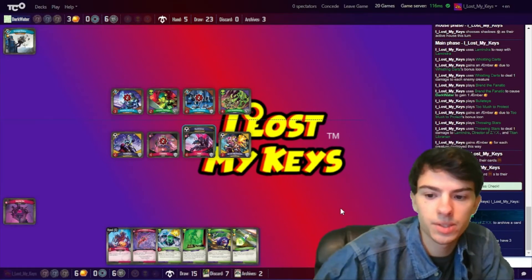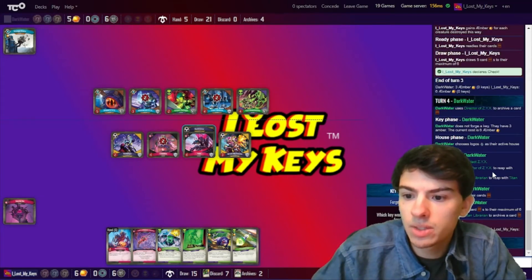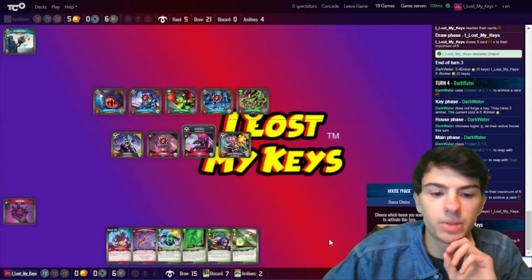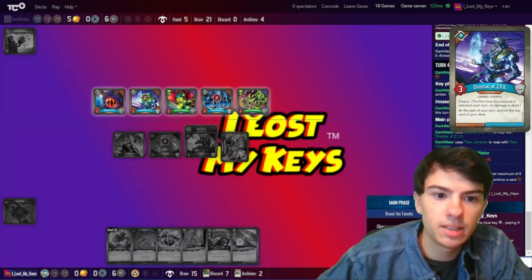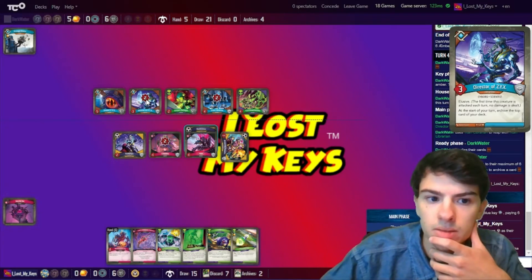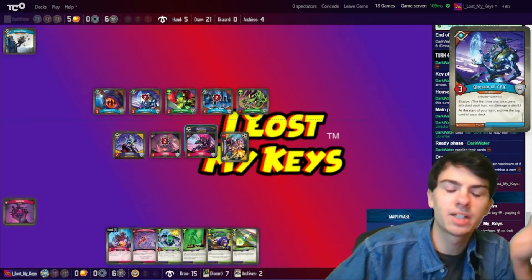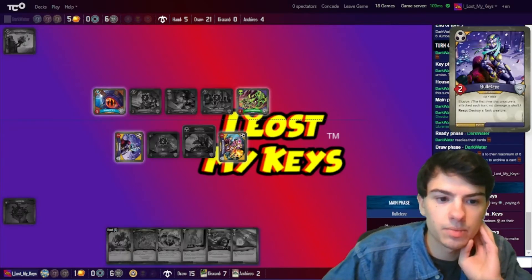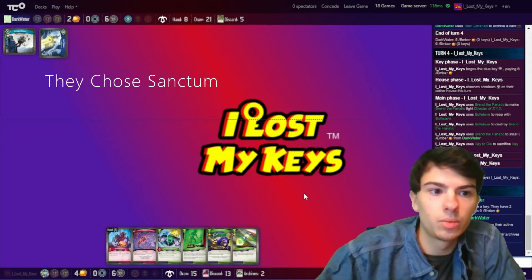I got a pretty good Mars hand for next turn. They are choosing Logos. They played Project ZYX, reaped with Director of ZYX and Titan Librarian as well — so they are archiving a lot of cards. Okay, so I'm gonna forge the Blue Key. I'm actually gonna go Shadows. I'm going to fight here — oh wait, it didn't kill it. It has Elusive! I didn't even realize it had Elusive. I could have gained one more Amber, but I messed up. We'll just reap here. I'm probably playing this a bit too early, but I don't want them to reap for a lot.